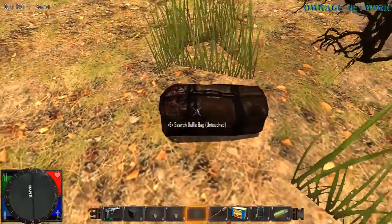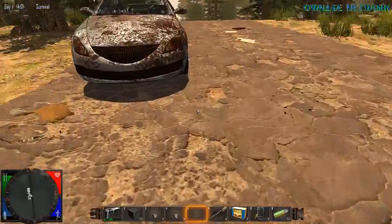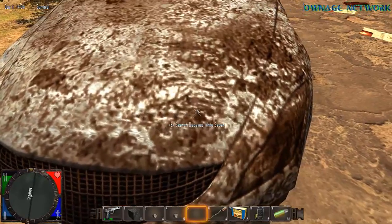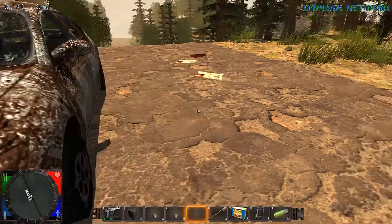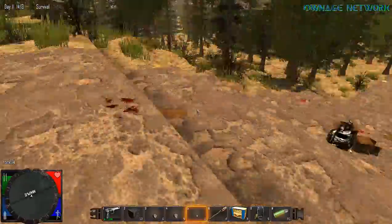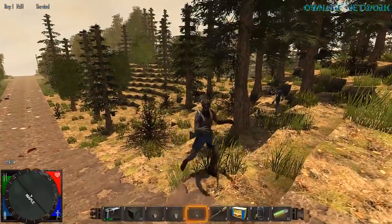Anything you can pick up will show something that says 'search decayed white setup.' We got some more food. These hardcaps can be turned into scrap iron as well. The crafting aspect of the game is all laid out for you, so you don't need to figure out what you can and can't build — unless you have the items. If you don't have the items, you can't build it.